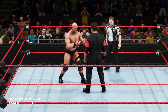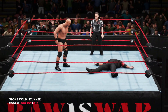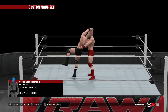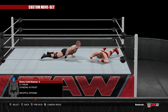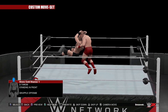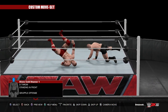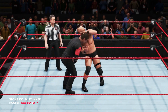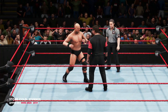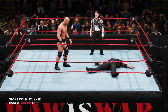The Stone Cold Stunner is another move that needs a new animation, or at least a return of an older version that was included in a previous game. Austin used to have a great variety of stunners, some of which he would taunt his opponent after hitting the move and they looked awesome. We even had the famous Roxell. Unfortunately, for some reason, these have all been taken out, and the Austin finishes we are left with are undoubtedly the weakest of the selection. This stunner in particular looks really bad and does not do the Rattlesnake any justice.